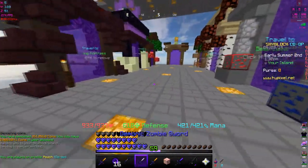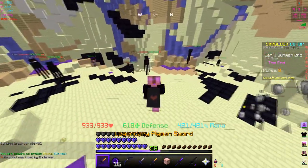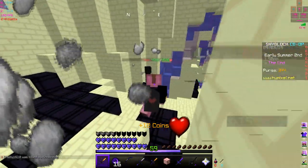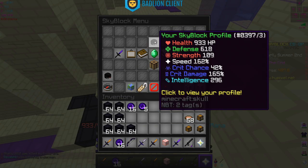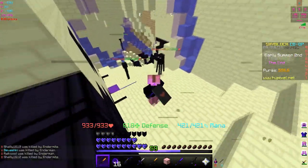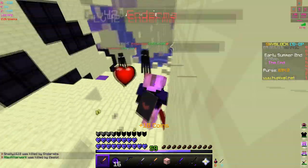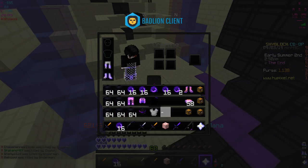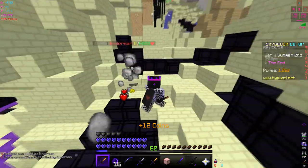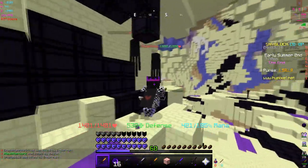Let's test damage against endermen. I think we did around 15k before. Yeah, 15,100 — not much changed, though it might have been 14,000 before. With giant killer it scales up depending on their health — up to 4,500 with some mobs, and execute procs on low-health targets. With ender armor we were doing 19,000 before, and now we're doing up to 20,000 to 21,000 with the upgraded talismans.